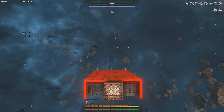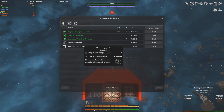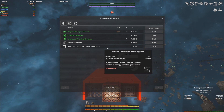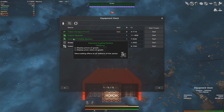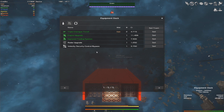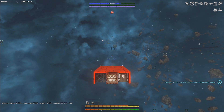You'll want to sell components you don't need to an equipment dock. The velocity security control bypass is worth 3,700 credits; the engine upgrade is worth 11,000 credits — not bad. You can also sell guns you don't think you'll use, though having spare guns isn't a bad idea since you'll eventually get a turret control system for more slots. Also keep in mind that research stations let you upgrade and combine systems to make them more powerful, so don't sell everything.